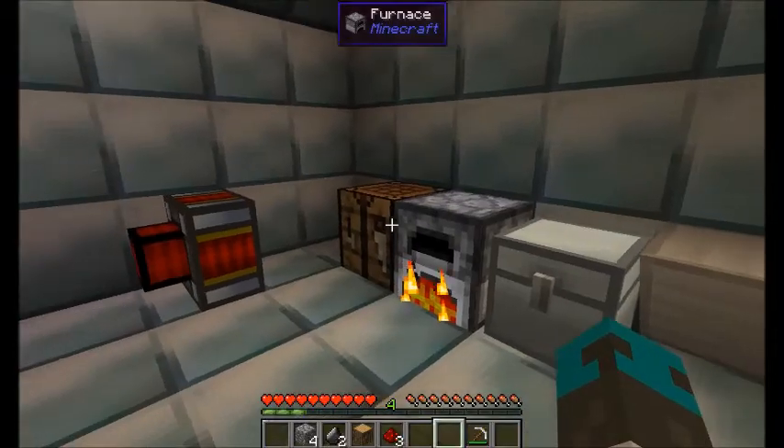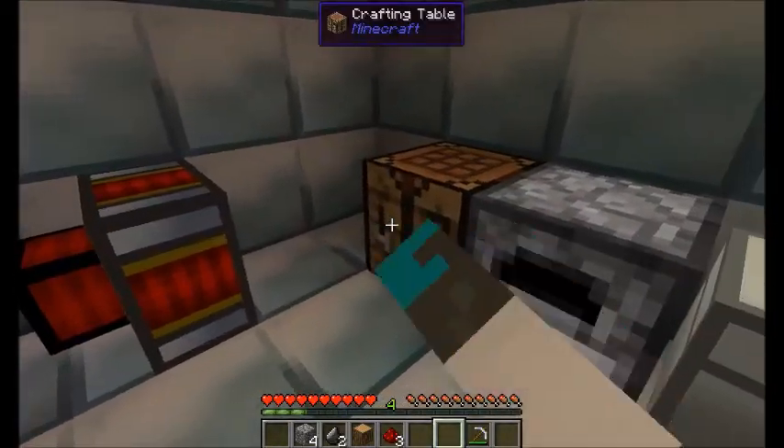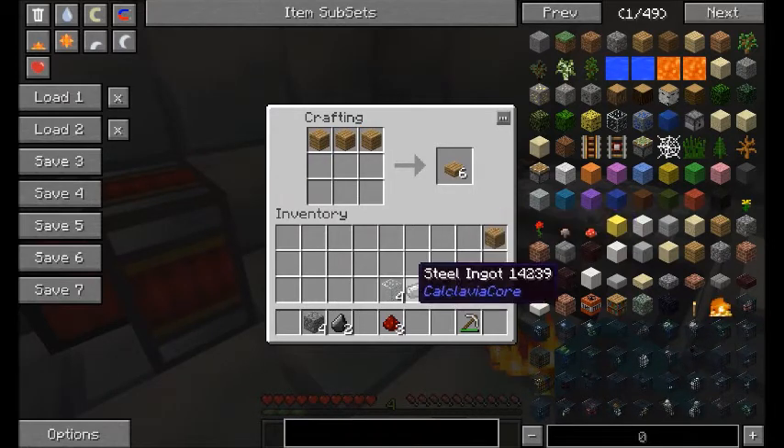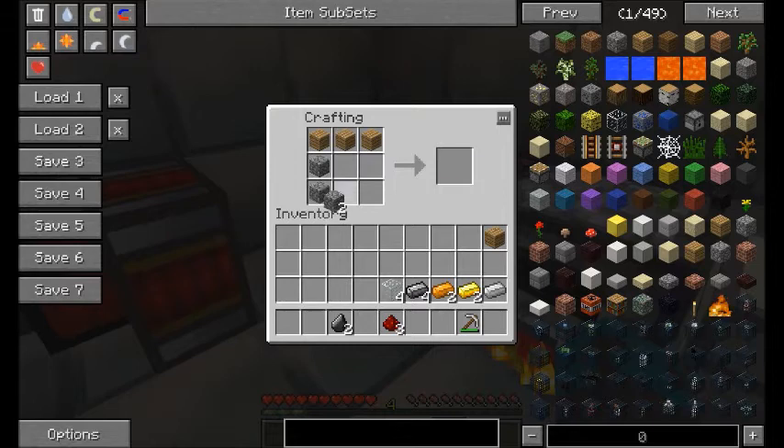Then you'll need to construct your piston by crafting the log into planks and placing the three planks on top like this, placing cobblestone on the edges like this, an iron ingot in the center, and a redstone dust on the bottom center.